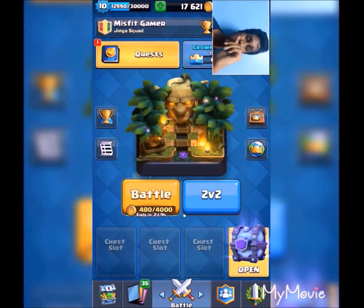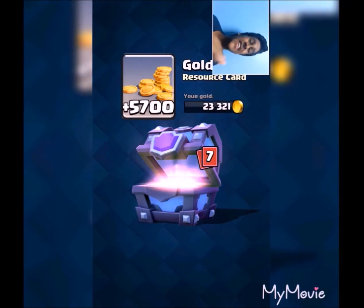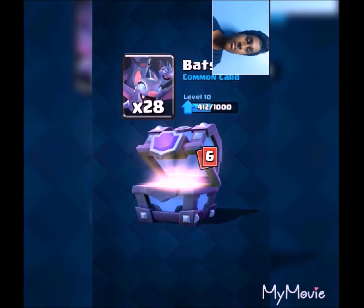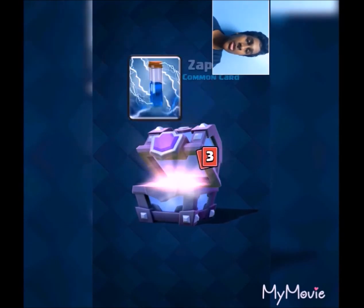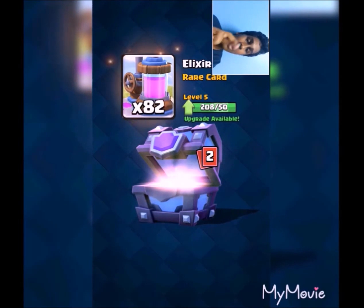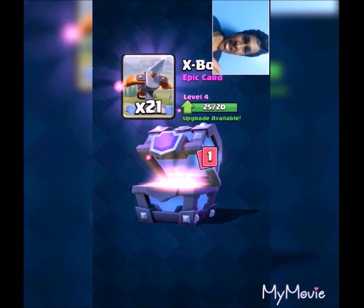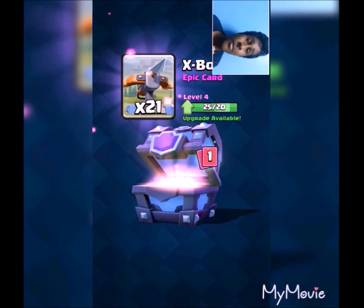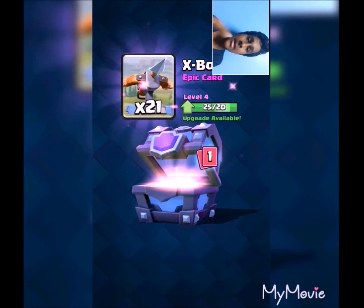Now I'm gonna be opening the super magical chest. There we go. 5700 gold — I really like that, you get so much gold. Path cards, Ice Golem, Doomstone. I'm really hoping I can get a legendary. Rare 28 cards, an epic — yeah, it's a guaranteed legendary.